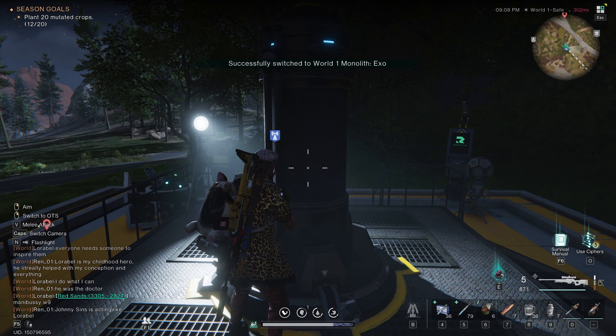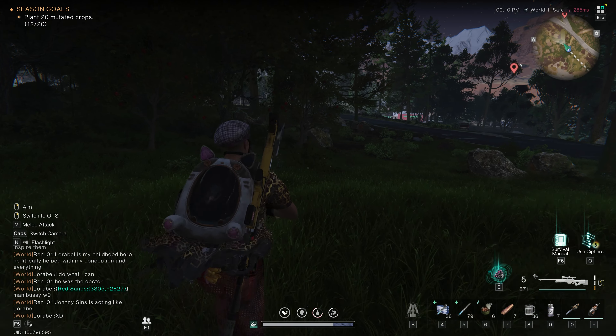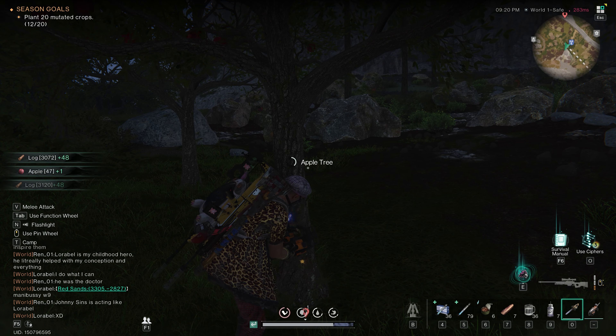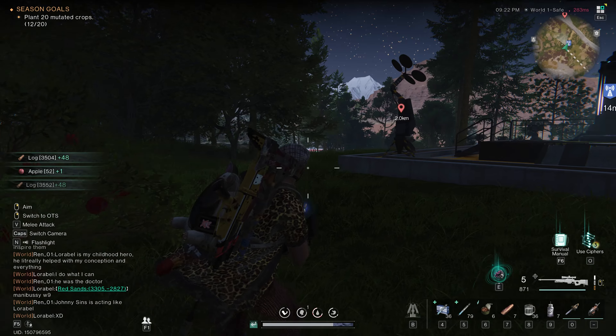When you teleport here, there are going to be four trees in this location. I've just chopped the ones in this world, so go to the teleporter — I'm on world two — hit G, switch to world one. You can see there's one here, there's also a grape here, another one here, and two over there.